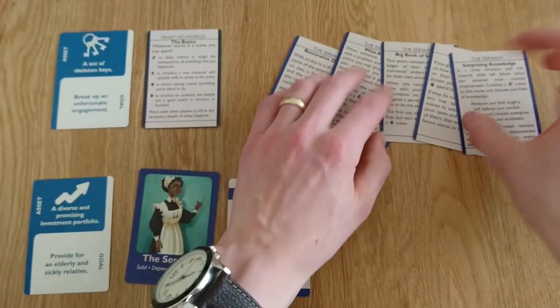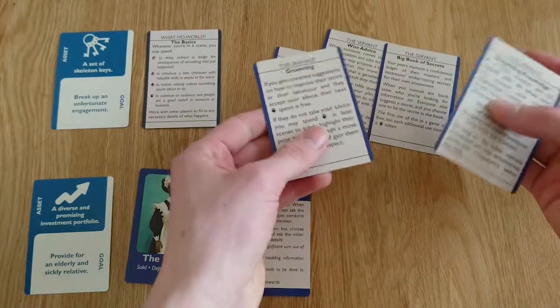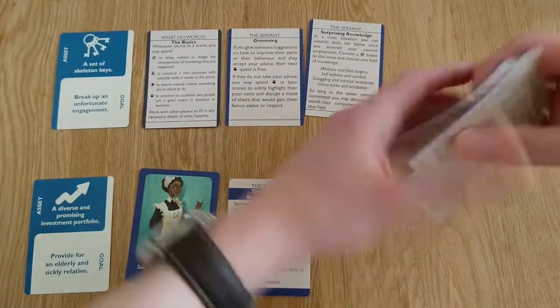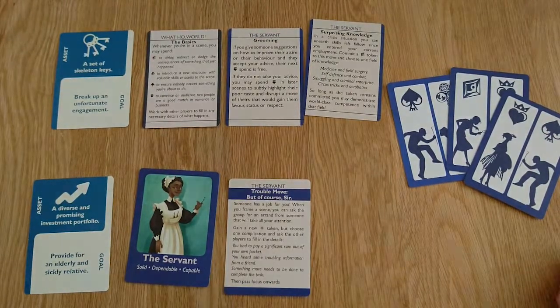Finally, you have the five moves. These are the different abilities that Servants can have, and you will start with two of them. So you pick out the ones you want, put them to the side, and then flip over the remaining ones as tokens. This is your starting stock of tokens that you can use to activate moves in the game.